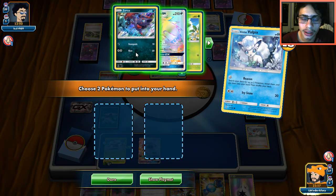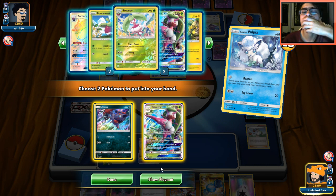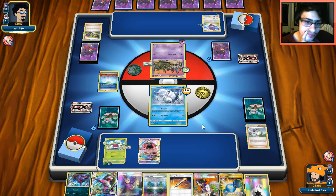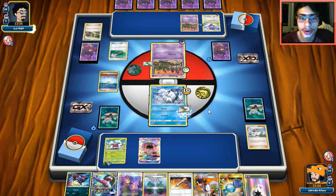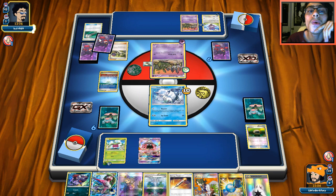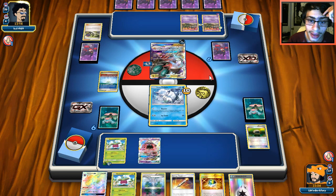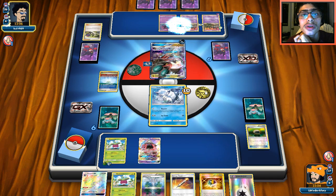Let's use Beacon again — I'll grab Steenie and Nihilego so we have it in hand even though it reveals we have it. I'll probably get knocked out soon, so this is likely my last Beacon of the game. We've played a few items, so Garbodor is going to be doing big damage. Garbotoxin shuts off Nihilego, meaning we can't do Trade or use the Nihilego ability, which is pretty bad. Field Blower comes down and Vulpix gets knocked out — I'm okay with that since we can play a Choice Band on Bounsweet.